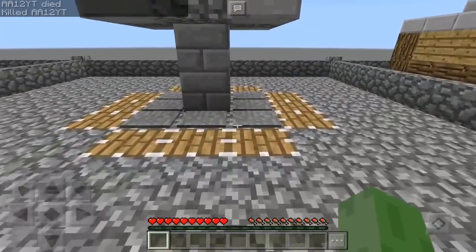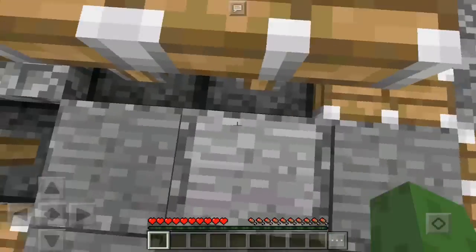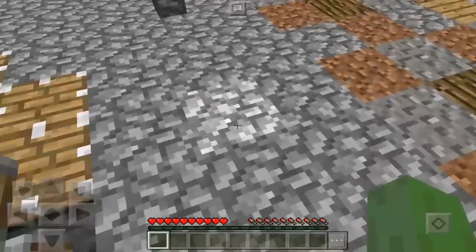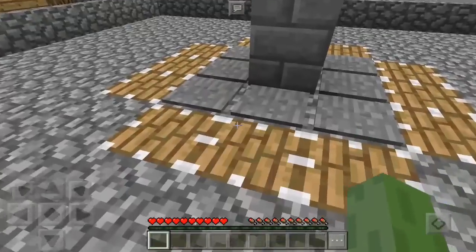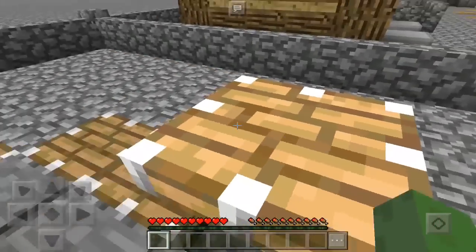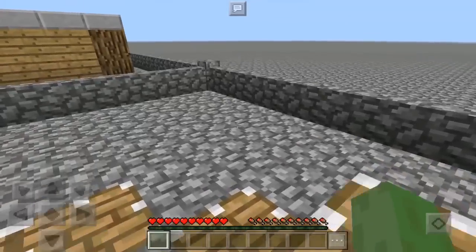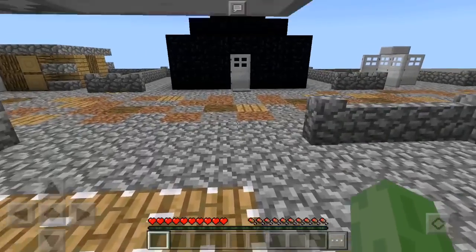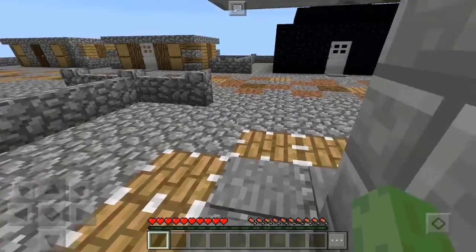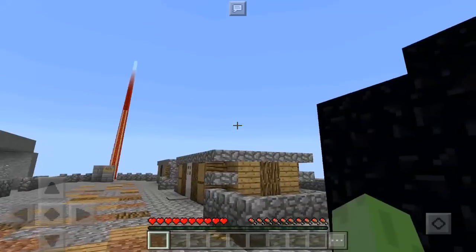This trap over here is a pretty interesting one — I used to use these to capture mobs as well. These pressure plates are connected to specific pistons, and no matter where you try to walk, the pistons will go up. Because there's a rooftop on top of you, you can't just jump out. Normally mobs and other players who aren't as skilled would be trapped, but if you're me, you can easily get out. That's a cool trap over there.